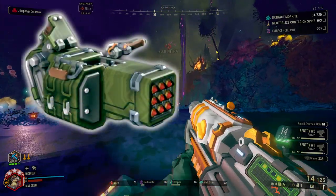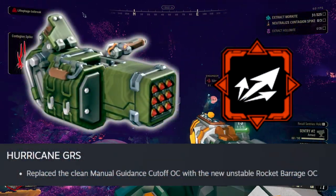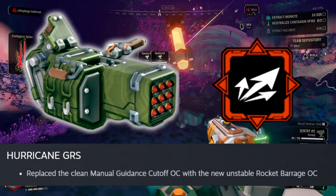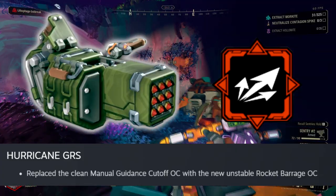The Hurricane got a new overclock called rocket barrage, which is so much fun because it shoots really fast, but it can chew through your ammo pretty quickly, so just be aware of that.